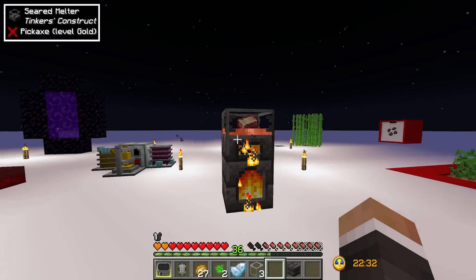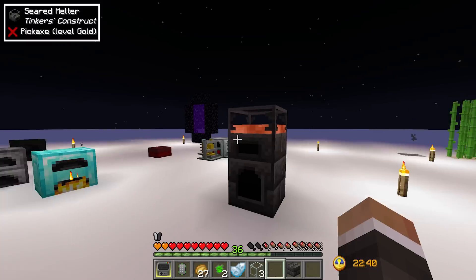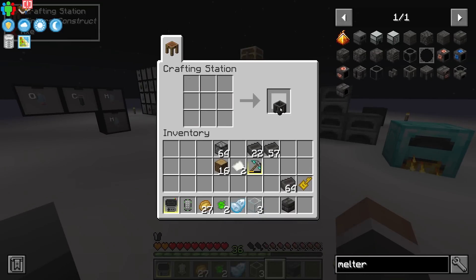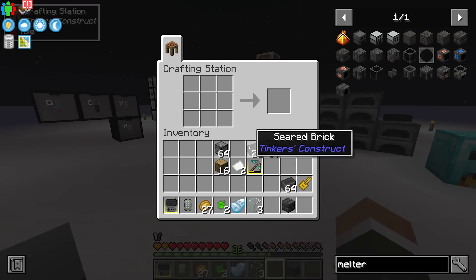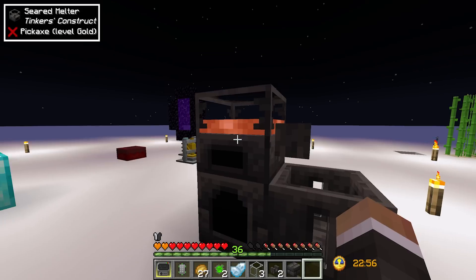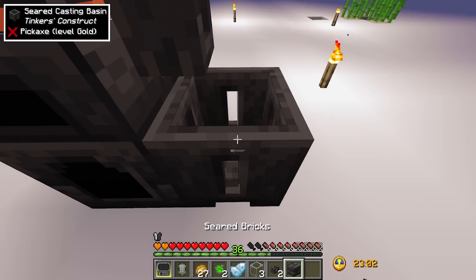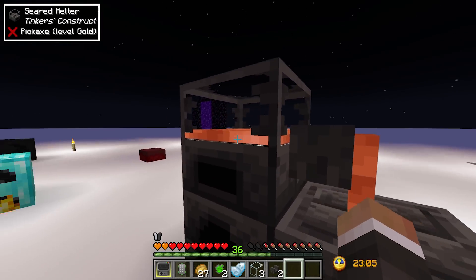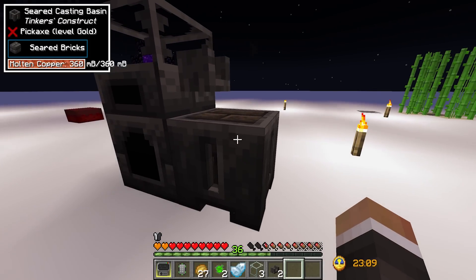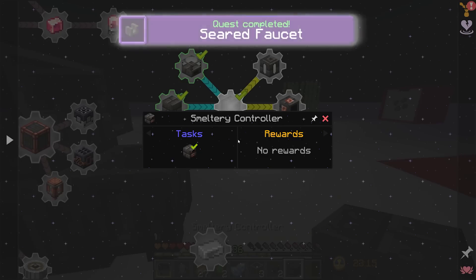We can only put three at a time, but this small setup is capable of melting ingots down into their molten form. Once we have four molten ingots' worth, we need a casting basin — easy to make — and a regular Minecraft faucet. Then all we do is right-click a seared brick into the basin, right-click the faucet to pull molten copper over the seared brick, and that creates a smeltery controller.